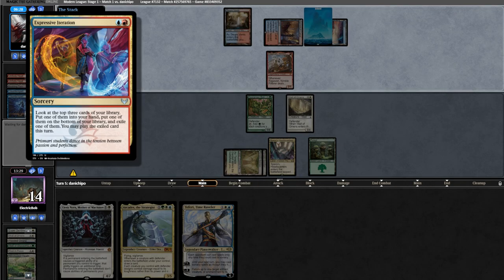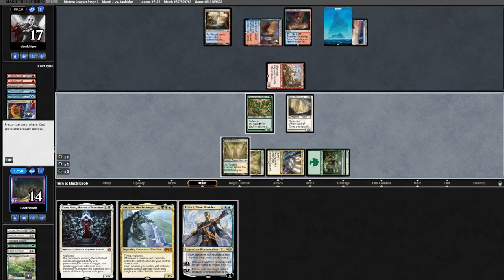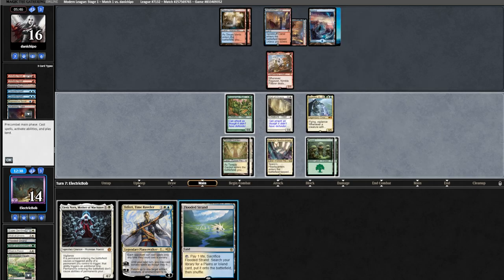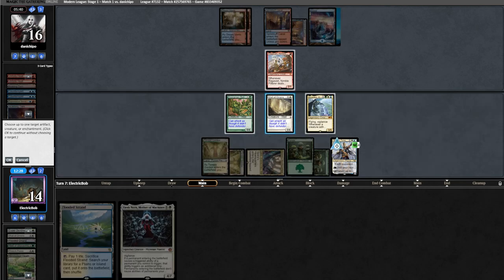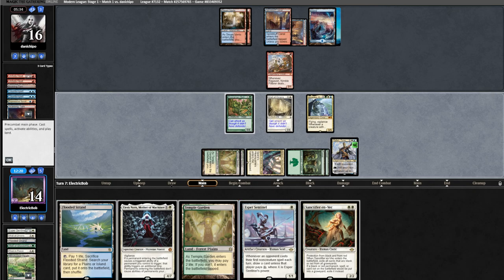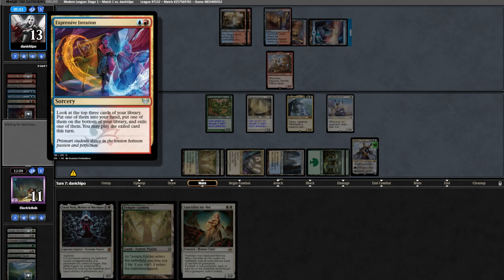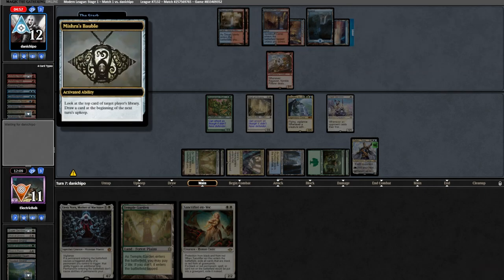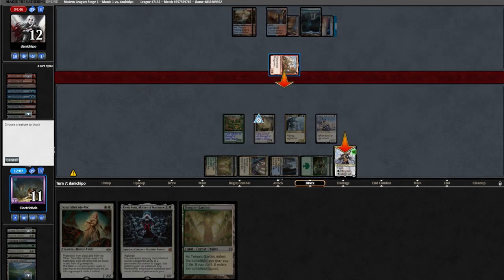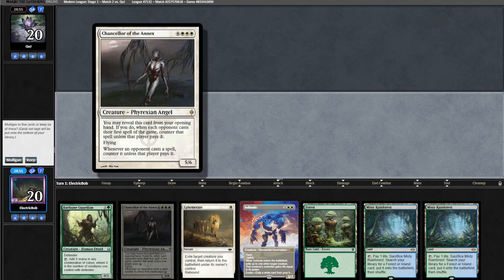We block and they pass. We find a land and lead on Rest in Peace — they counter. We grab a Forest. We run Expressive Iteration, exiling the land, and draw another Forest. We go land into Arcades. Opponent plays a land and we find a Flooded Strand. We lead on Teferi, which just resolves. We bounce our Wall of Omens, cast another wall drawing two, and find Sentinel and Sanctifier. We play Flooded Strand, grab a Hallowed Fountain, shock it in, play Sentinel, and attack for three in the air. Opponent casts Expressive Iteration exiling Mishra's Bauble, plays it, looks at our top. They attack Teferi; we block with wall killing Ragavan. They bolt Teferi and concede the game.